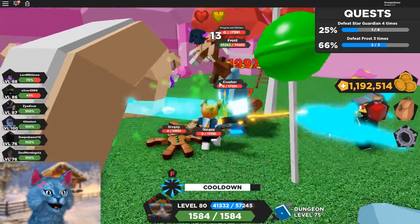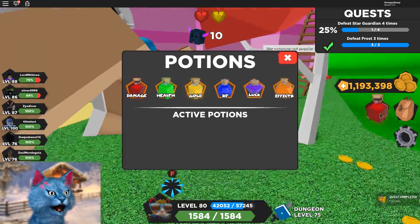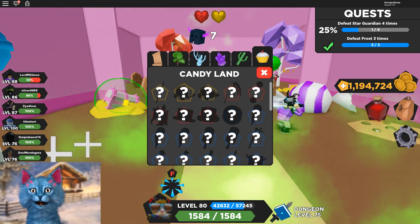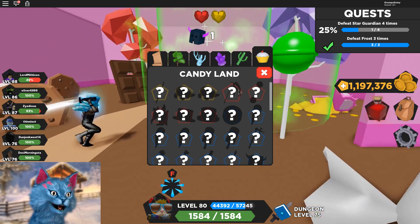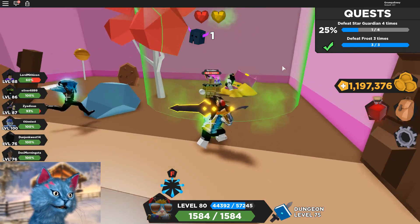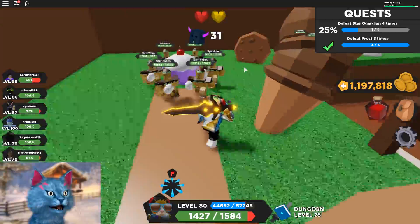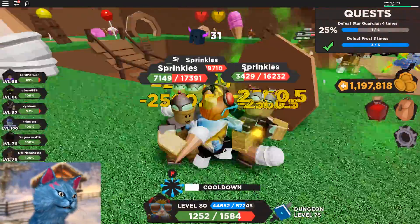I'm gonna show you the items you can get. Hopefully we get some legendaries here. If you go to collections, there are two dominus, another katana, and a scythe. So I think I want to get this scythe, or this katana, or this dominus — because I never had a dominus. A lot of people seem to have dominus; I really need one. That'd be hype if I can get one. Let me go for all of these guys.